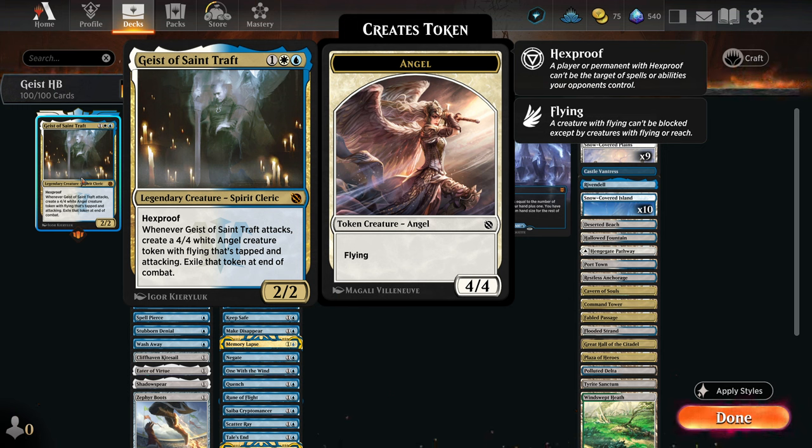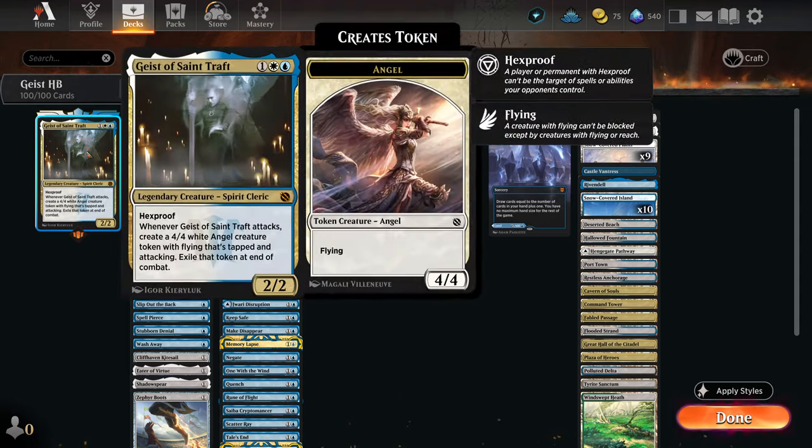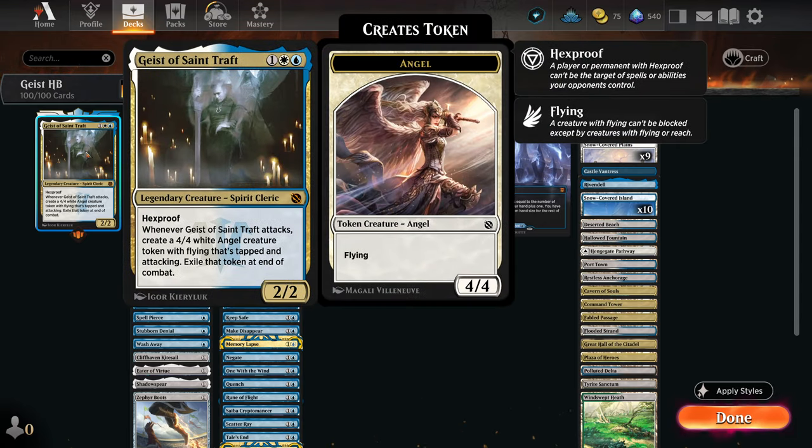Geist of St. Traft is a 3-mana Azorius Spirit Cleric 2/2. It has Hexproof, which is big. Whenever Geist of St. Traft attacks, create a 4/4 White Angel Creature Token with Flying that's tapped and attacking. Exile that token at the end of combat.